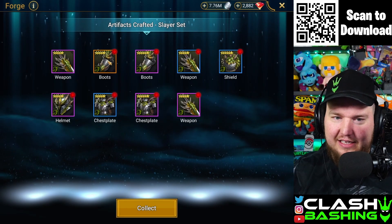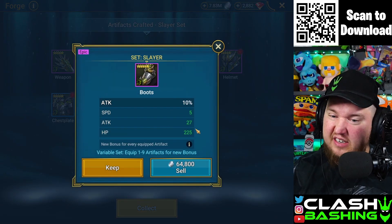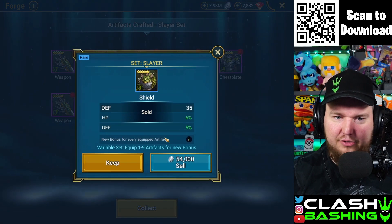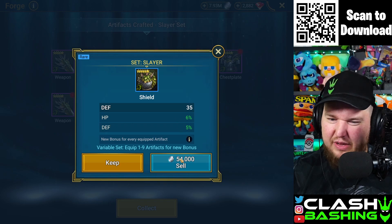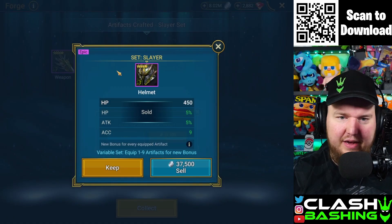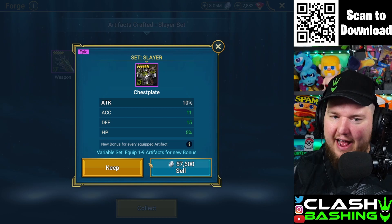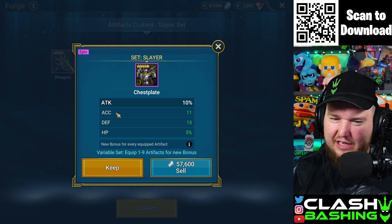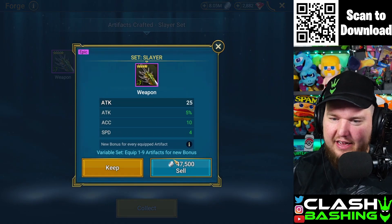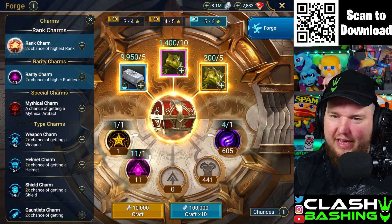That could be decent — some potential there. Flat defense boots, gross. Attack with speed but flat stats — we'll get rid of those. Oh, that was so close to good. Five-star blue, gross. Six-star blue for an offensive set — we don't really want that. We can make a little bit of silver as we work through here. I wish those stats were better. Five-star — that's decent, but I just don't have room for mediocre gear.